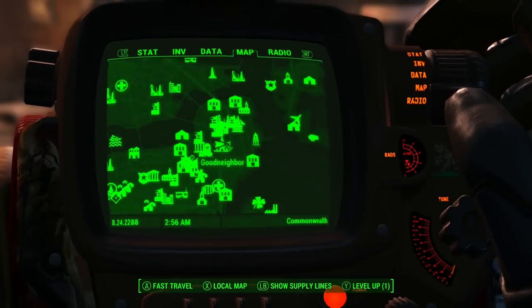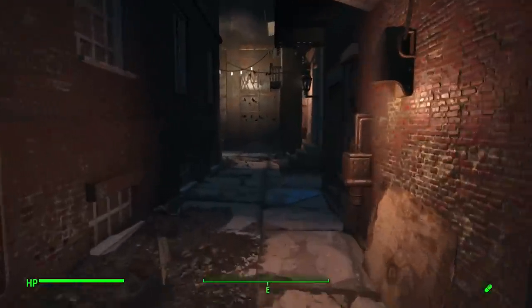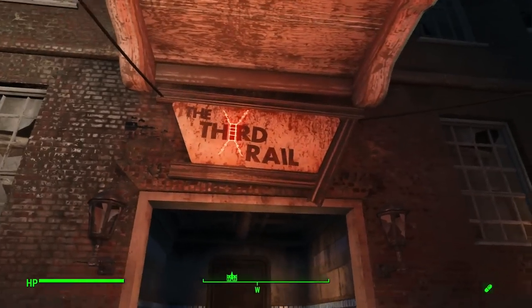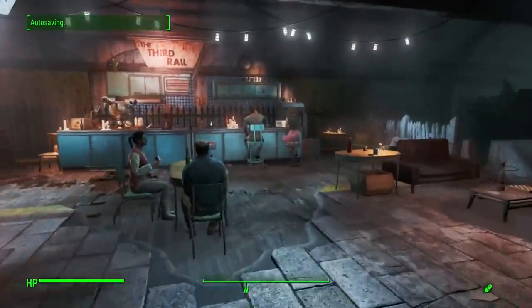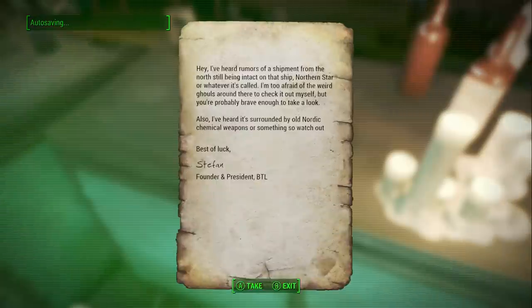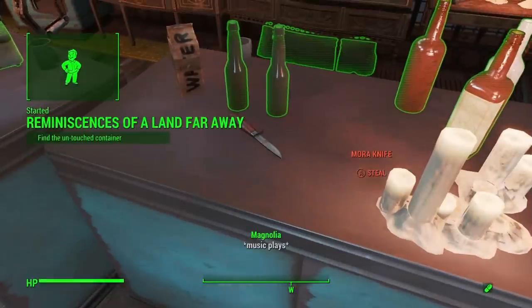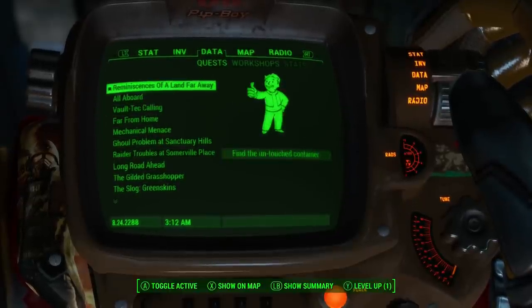First off, you want to come to Goodneighbor and go to the Third Rail, which is right around the corner. Go inside — there's going to be a piece of paper on the bar stool. You'll see a piece of paper with a knife. Read the piece of paper and it will give you a destination to get the gun. Make sure to go into your quest and activate the quest.